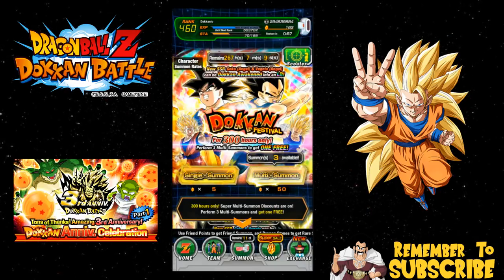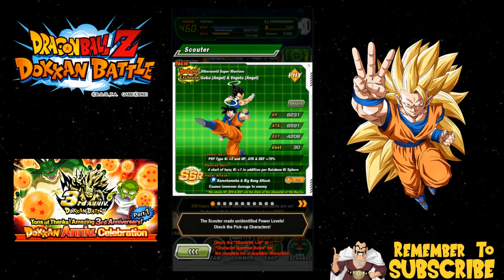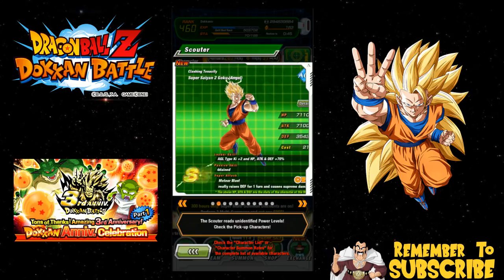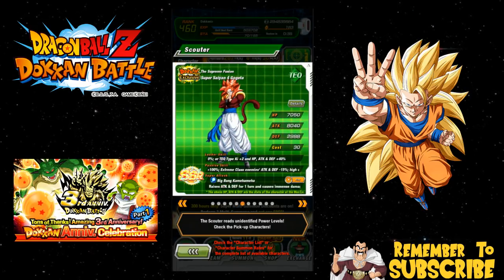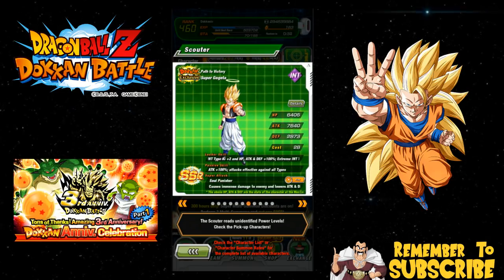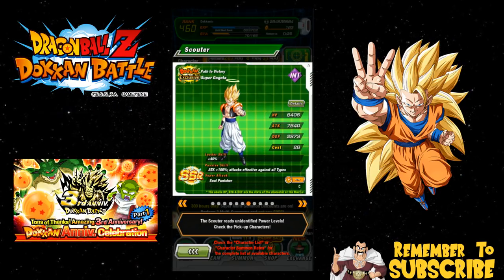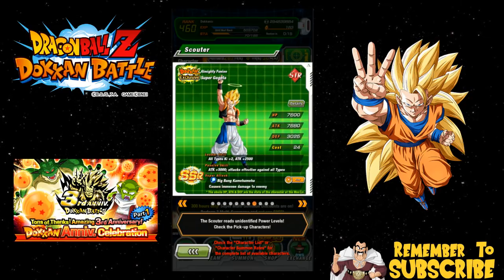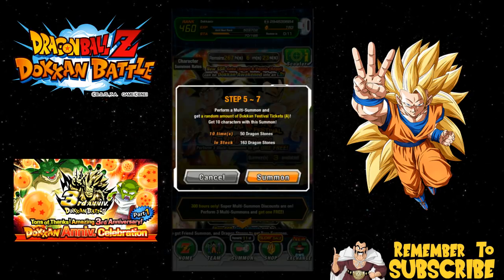We're gonna go do the summons now. On the banner, if you guys are new here make sure to subscribe. I already got one of these units if you saw the other video. I don't have Super Vegito, Super Saiyan 2 Goku, or the Kaioken Goku. I want a dupe of Super Saiyan 4 Gogeta, and I still don't have the Intelligence Gogeta — I do have the selection pack so I'll buy it if I don't pull him. On the other banner I have everything, so without further ado let's start the multi summons.